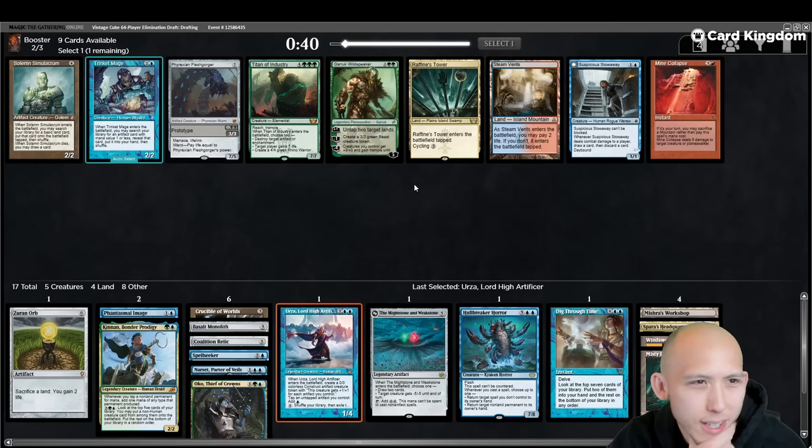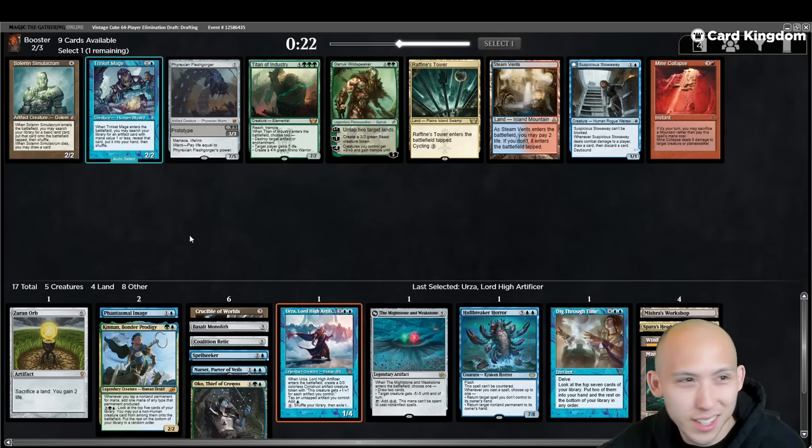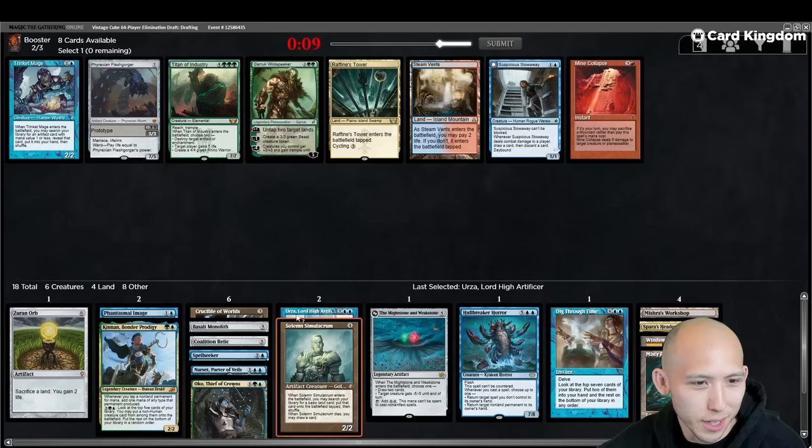Good pack. Solemn. Trinket Mage — although that only grabs Zirn Orb right now, which we don't know for sure if we're going to play. Raffinés Tower — white, blue, black. Steam Vents doesn't currently do anything either. I guess it's just going to be Solemn. Could take the Stowaway. The lands are going to be safe since we still have a full pack three to go, and I wouldn't be surprised if we find something worth splashing. We'll pick the Solemn here.